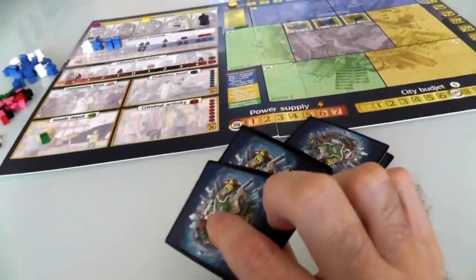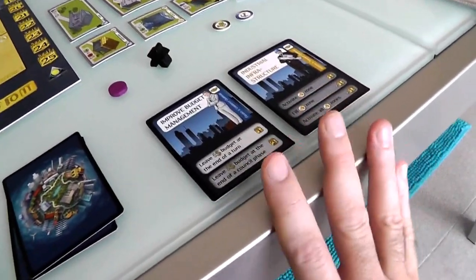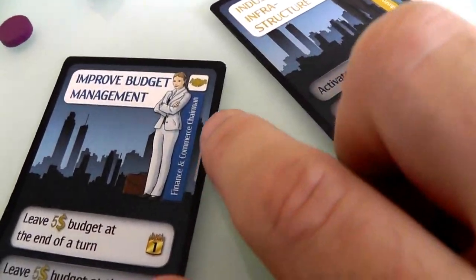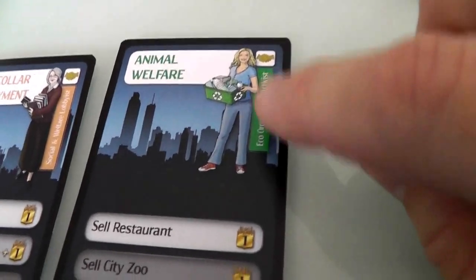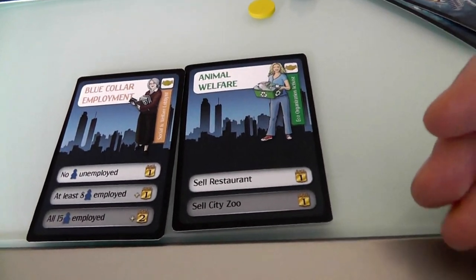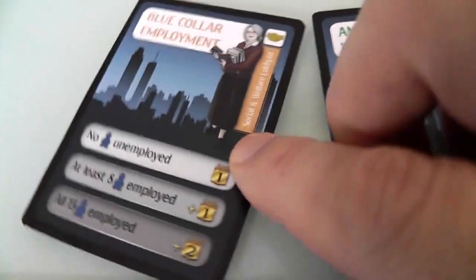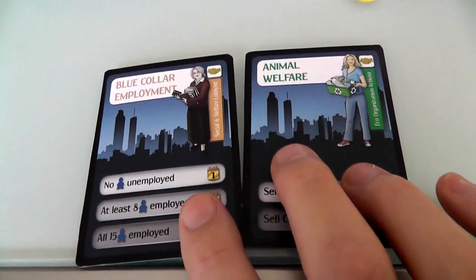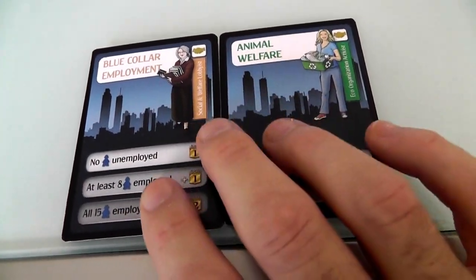At the beginning of the game everybody got two cards — these are called favor cards. These are special interest groups that approach us in secret. Nobody knows what special interest lobbyists are whispering in our ears. Jen's got the finance and commerce chairman coming to her all the time, and the industry and transport chairman looking for some favors. I've got an eco-organization activist on behalf of animal welfare asking me to sell any restaurants or zoos — if we ever get any in the town and I sell them, the animal welfare will put their weight behind me and I'll score a victory point. I also have a social and welfare lobbyist who wants more blue-collar employment. These are basically targets and objectives I have for myself that nobody knows about, and if I can achieve them I can get one, sometimes two, three, even four victory points.